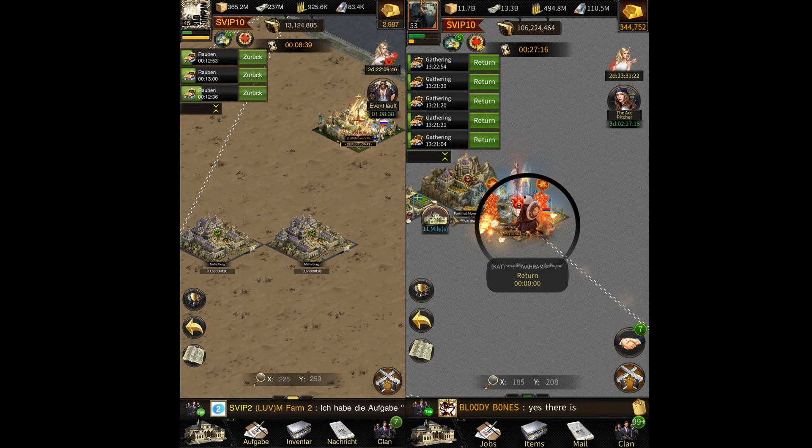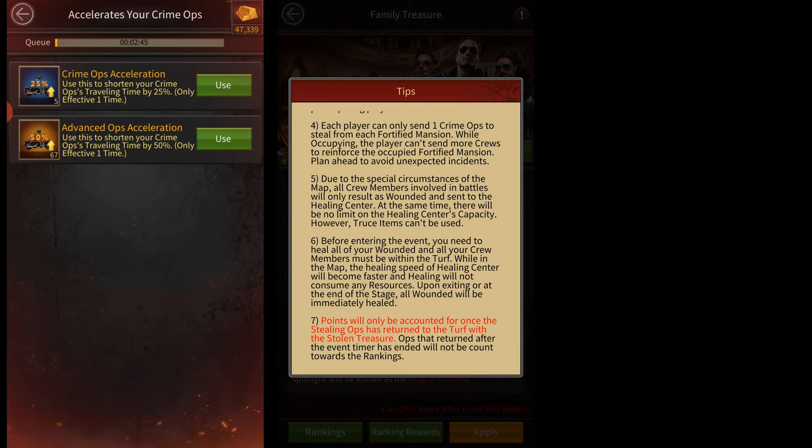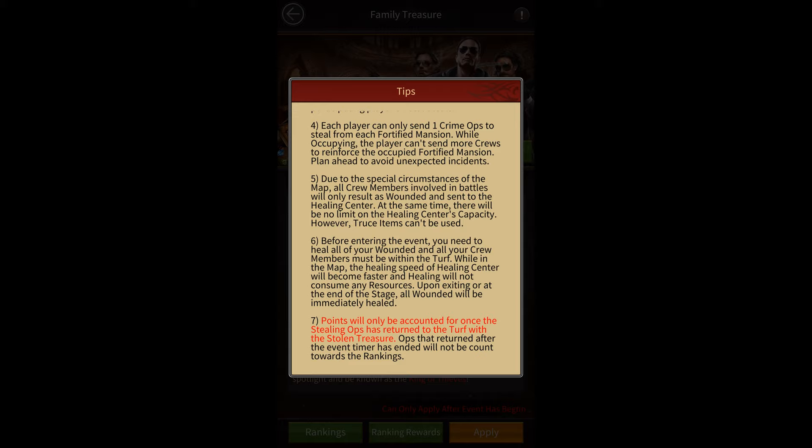Now there are a few special rules for this event. If you lose a turf battle, your turf will not burn but it'll be moved to a random location immediately. Also, all battles in this event will only result in wounded troops and you'll have an infinite amount of hospital capacity, so that means you do not get any losses. Your healing speed is also greatly increased during this event and healing does not cost any resources.